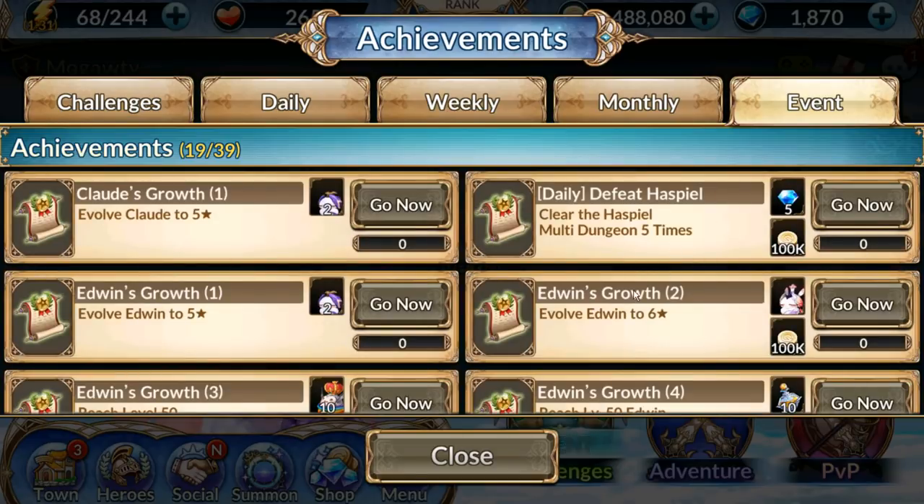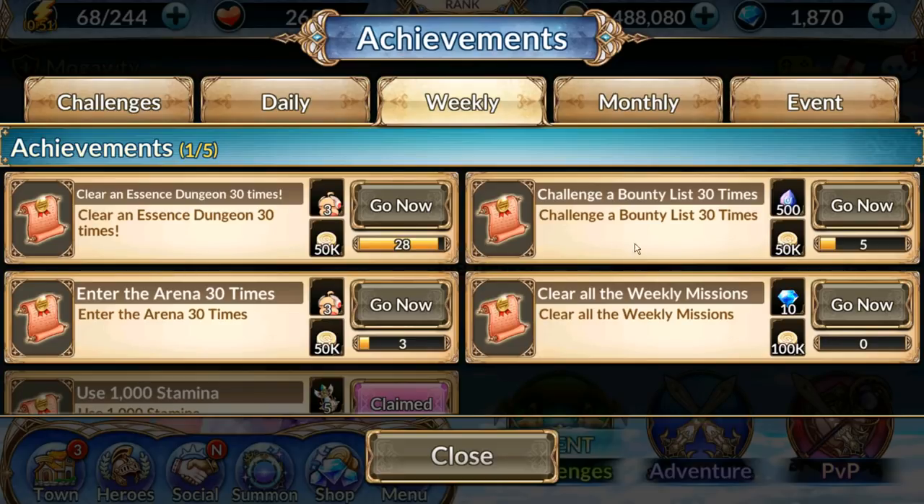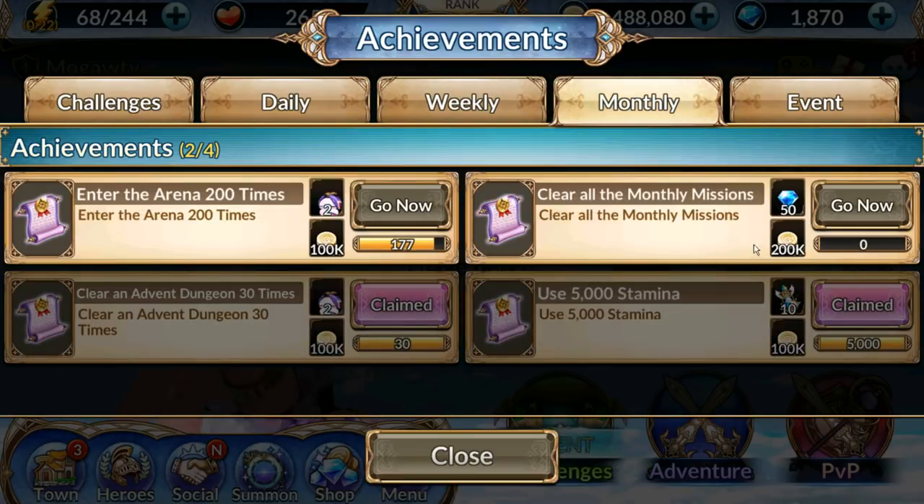Pretty much at the very minimum you should be getting 25 crystals daily guaranteed, including the weekly crystals. Granted you do all of your weekly quests, that comes out to about 185 crystals a week just from the daily quests, and about 790 per month or every four weeks when you include the monthly crystals. This is just from achievements.